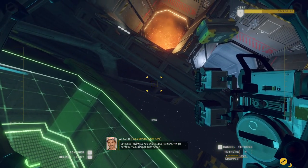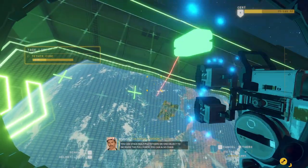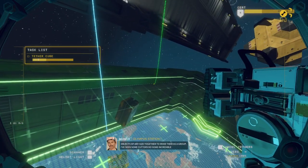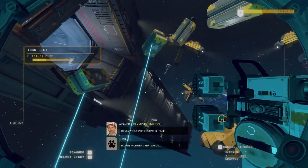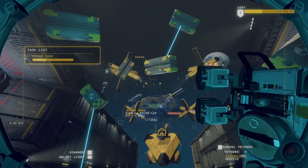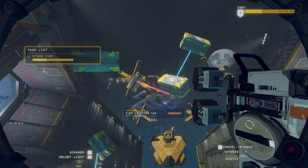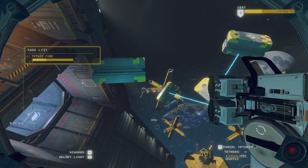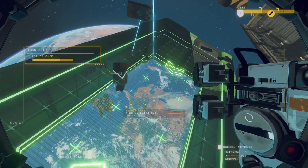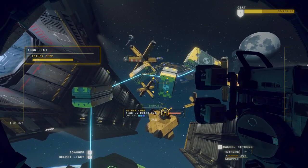Try and clear out a bunch of that scrap. You can stack multiple tethers on one object to increase the pull force. You can also chain objects of any size together to move them as a group — I've seen some cutters do incredible things with a daisy chain of tethers. Let's try that. Salvage deposit secured, credits awarded. This is a fancier mechanic than you might think.